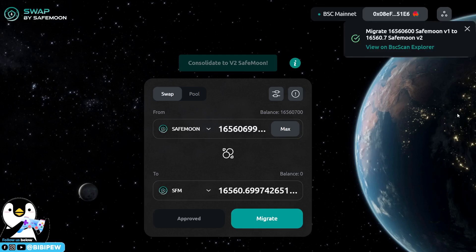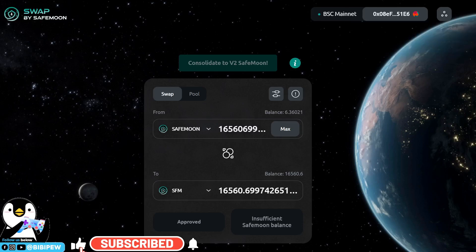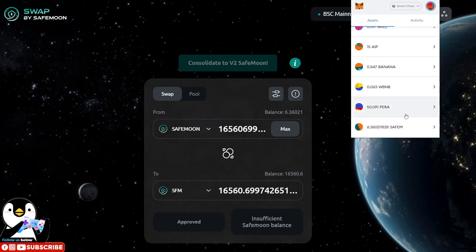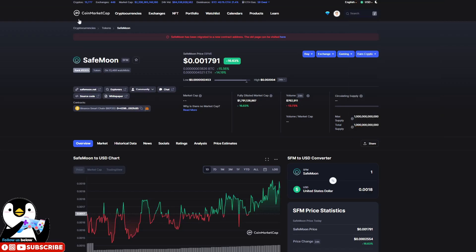The transaction consolidates the amount, and the remaining version 1 balance goes to zero. You can see that I have already migrated my SafeMoon 1.0 to SafeMoon version 2 — 16,560 tokens. Go back to the main page and you will be able to see your SafeMoon 2.0 reflected there.